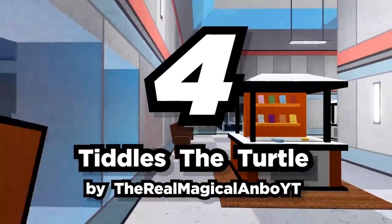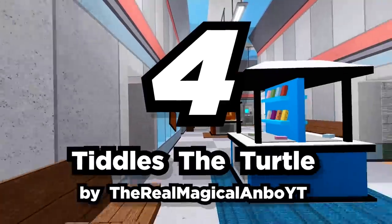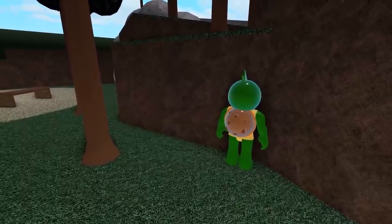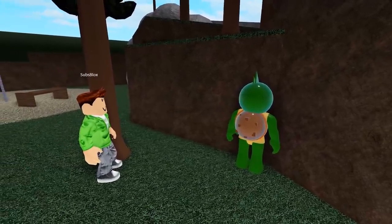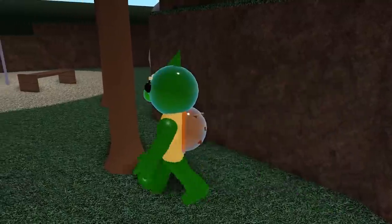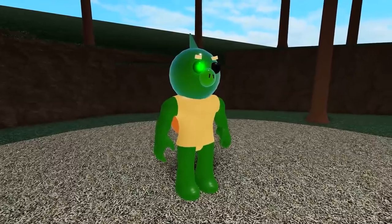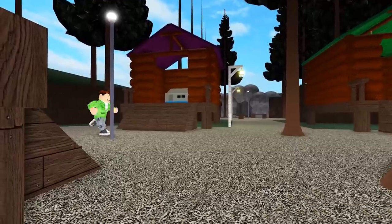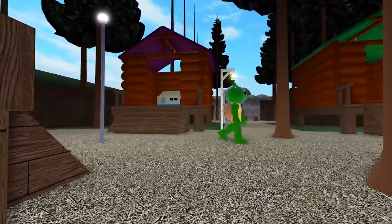Number four: Tiddles the Turtle by the Real Magical Ambo YT. How could anything called Tiddles the Turtle be scary? Go say hi, Sub — pet him a little. It's evil! Run away! Nope, nope, nope. While Tiddles might appear innocent, he has a spiky shell and sharp claws to help him kill all the innocent players trying to escape from him.